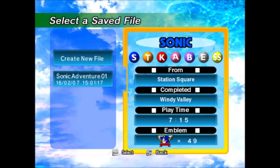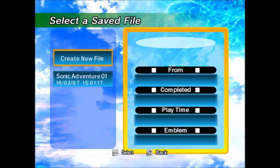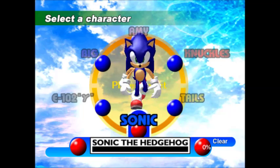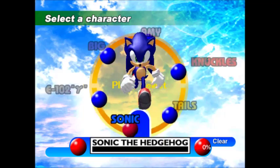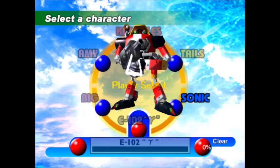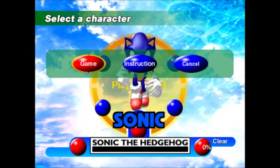Select a file. I already completed this game, so I'm probably gonna create a new file. I got some controls here — space, arrows, and escape. Play game, Adventure. Select a character. This game is split into stories. So here we have Sonic, Tails, Knuckles, Amy, Big the Cat, and E-102 Gamma. After you complete all the stories, you unlock the final story, which completes the game. We're gonna be starting today with Sonic's story.